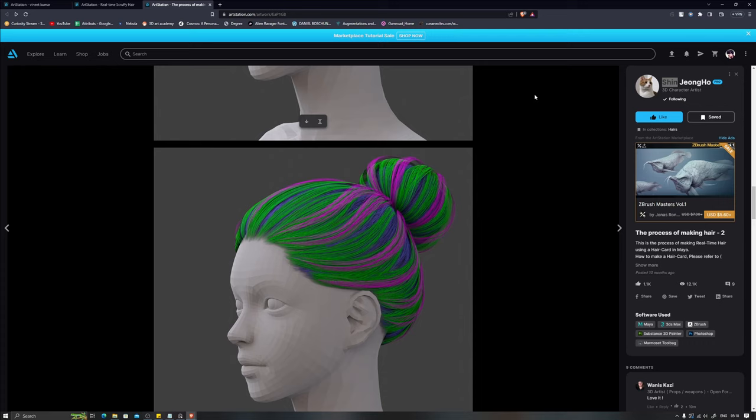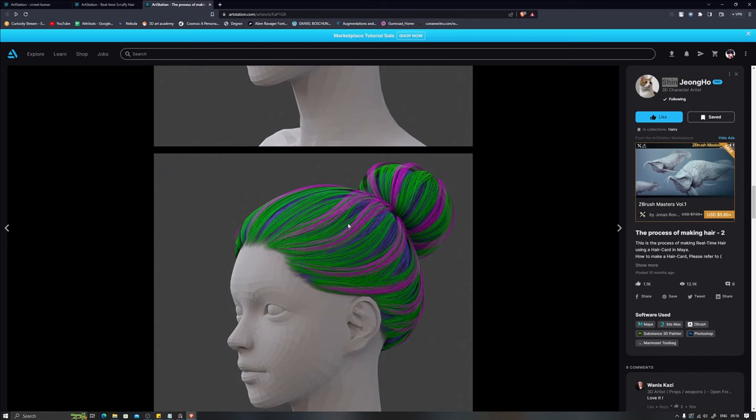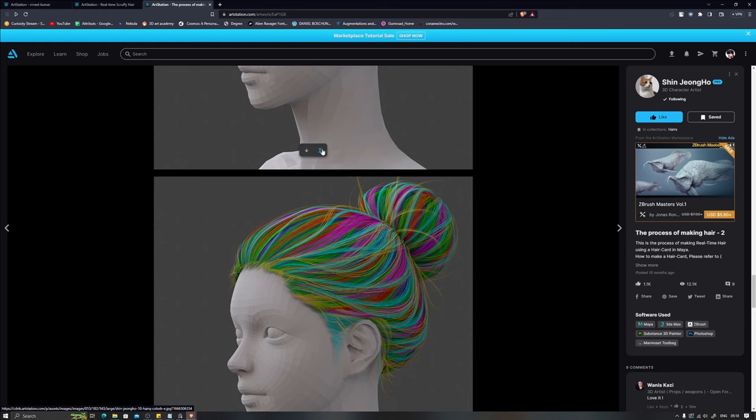Similarly, there's this gentleman named Shin who also has a very neat breakdown of how he goes into creating haircuts. Here you can see the base textures, the base cards he's using, the amount of transparency, the secondary haircuts, more secondary haircuts, tertiary haircuts, and finer details like flyaways.